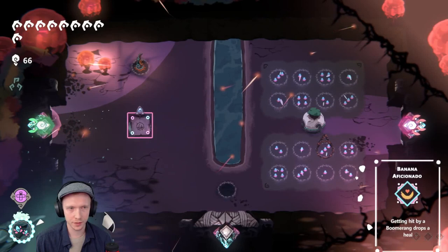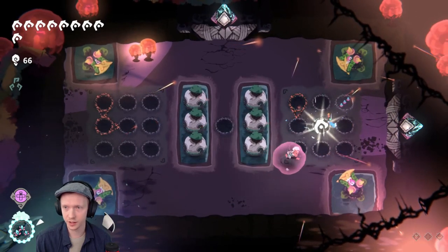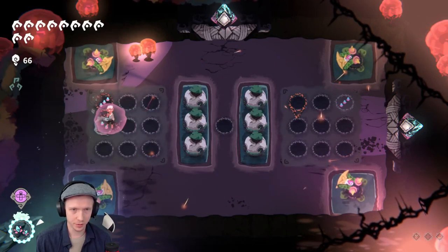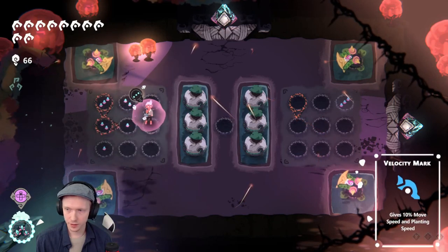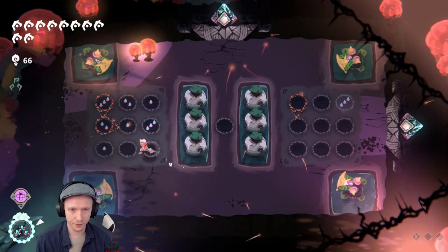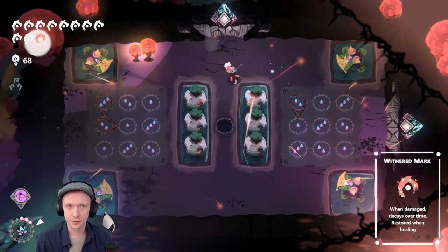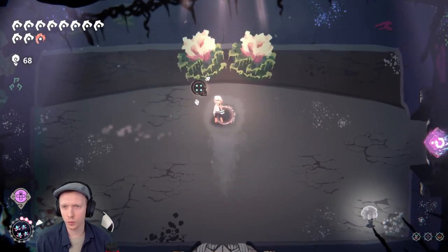Getting hit by boomerang drops a heal. Let's go left, we do have cross-examination up. Should I even use that in a room like this? Oh this room is actually annoying. Three, two, one — which means this has to be a one and a one and a two and a three. Didn't get hit! Okay, should I just cross-examine here? Sure — done. Two, three, and one. Denzo — got a withered mark there, only one place to go. And this is basically the end of a run.